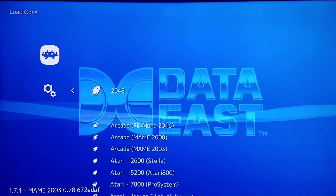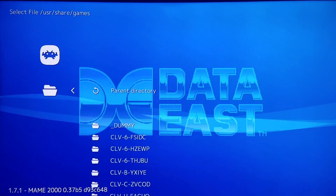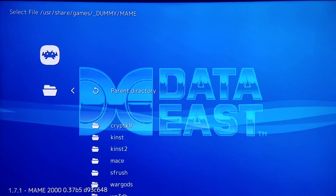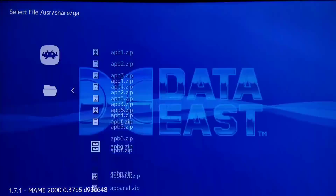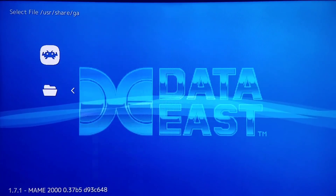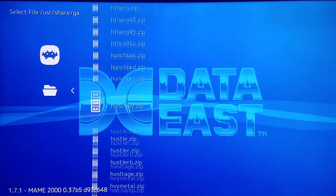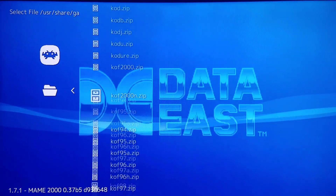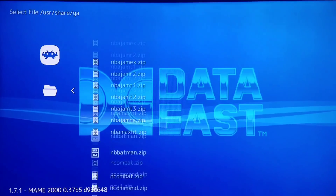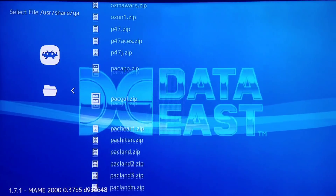So I'm going to go to Load Core, MAME 2000, Load Content. We'll start out obviously with the fantastic OutRun game, which I was playing briefly the other day. This is a game that runs so much better on MAME 2000 than it does on MAME 2003. I have the extreme performance upgrade, though it doesn't really matter for MAME 2000 and OutRun — it runs great no matter what. There are some very nice bonus features that are going to make a lot of people happy here.